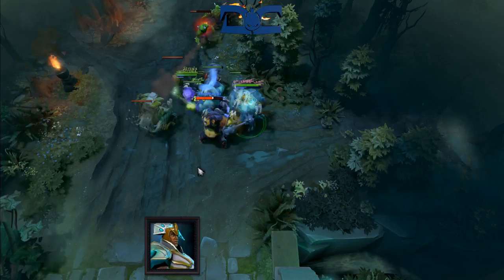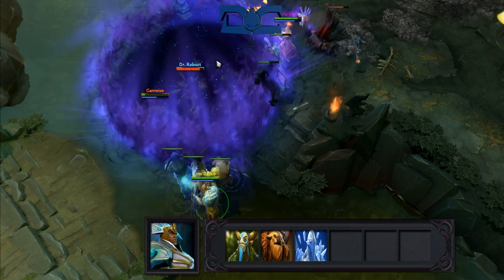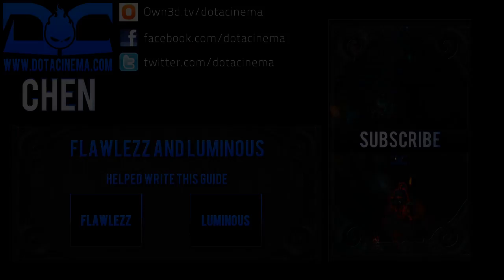Heroes that Chen would prefer to play with are those that can get guaranteed stuns or slows in order for him to gank successfully — examples include Vengeful Spirit, Witch Doctor, and Lich. What counters Chen? Heroes that can stop him from pushing. Furion and ES are great counter pushers, as well as Ancient Apparition, who can nullify your heal altogether. Another way to counter Chen is to eat his creeps — Doombringer, Clinkz, and Naga have the ability to do this, along with the Hand of Midas. But the most annoying hero to play against if you're Chen would have to be Enchantress — it's kind of like playing an endless game of tug of war.